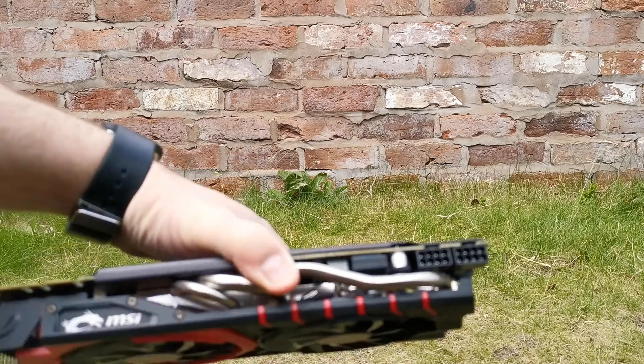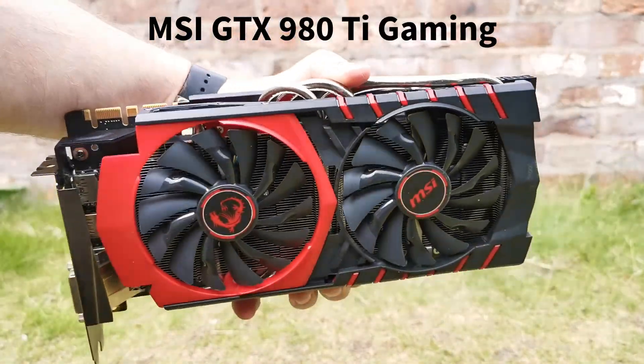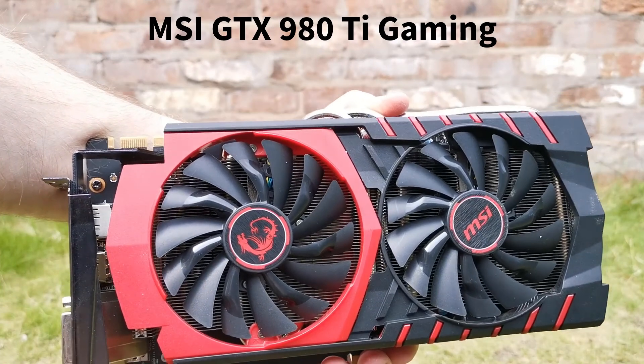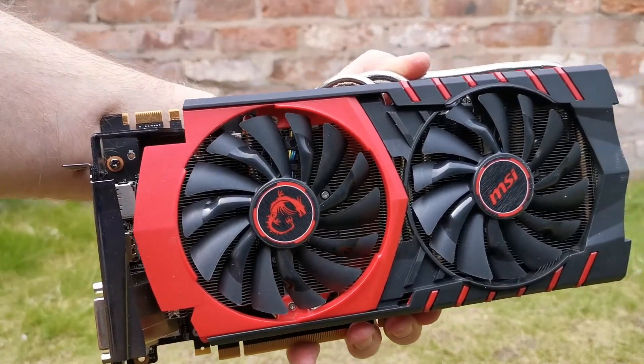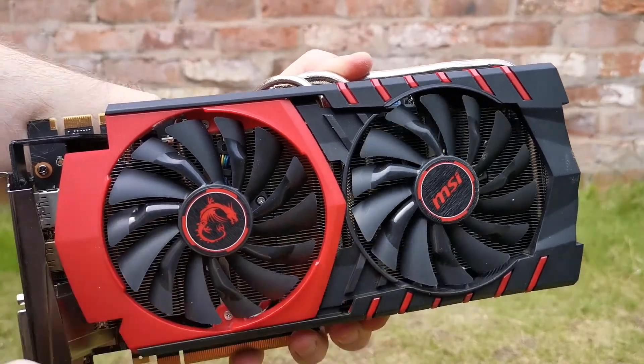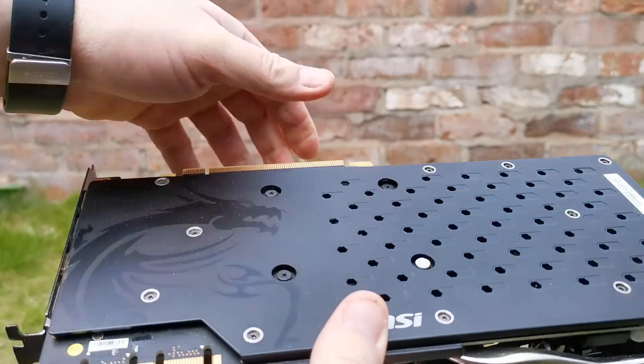GTX 980 Ti — this 6GB MSI GTX 980 Ti gaming card cost me £136.50 on eBay, and it works perfectly using the hacked Nvidia drivers. Unsurprisingly, it's really fast, and I expect it to be at the top of my results.